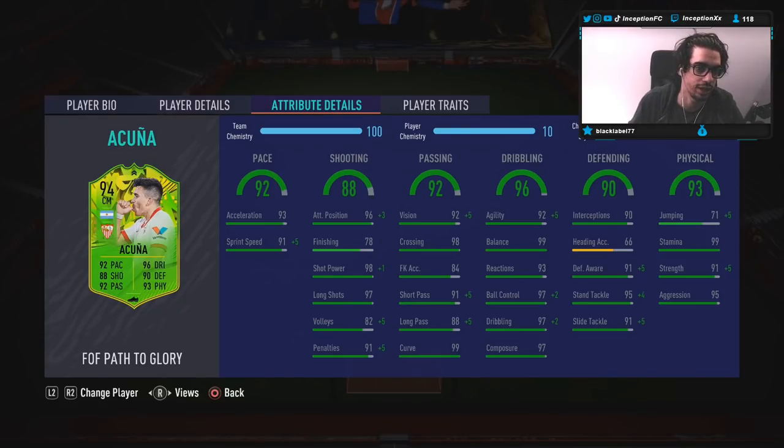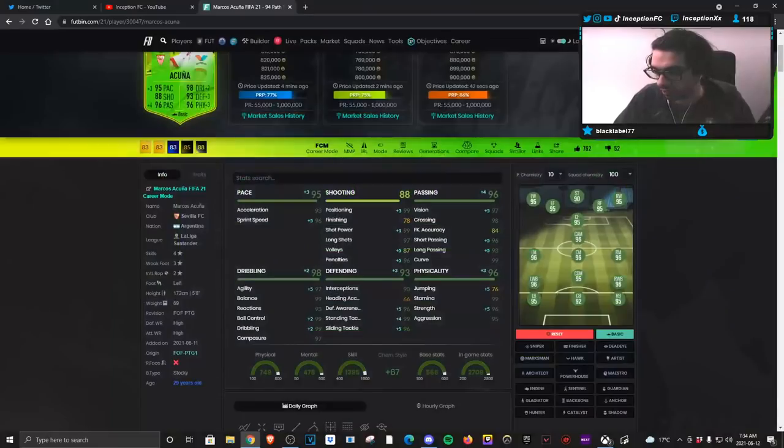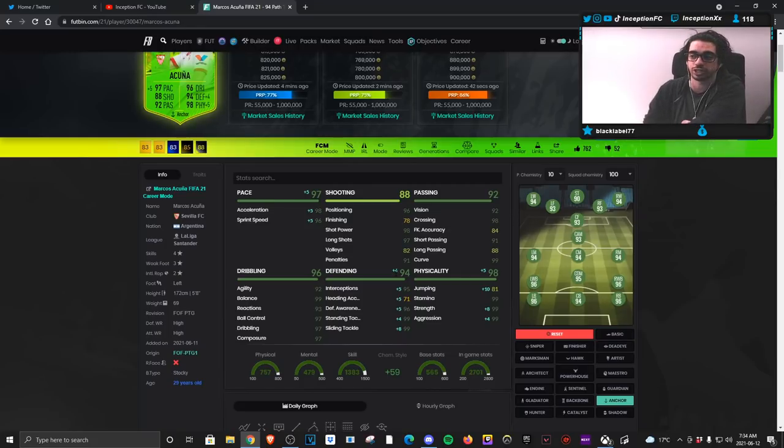93 acceleration with 91 sprint speed. I'm actually going to try him out with the basic chemistry style, because the boost he's given in all of the areas is definitely very nice - a dribbling boost, a little bit of a shooting one. I do think that with this card, an anchor would probably make the most sense because of the pace boost, giving him 98 acceleration and 96 sprint speed, plus a defensive and physical boost. But for the sake of the review, I want to try him out first on the basic chem style to see what it's like.